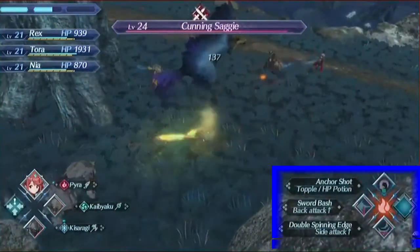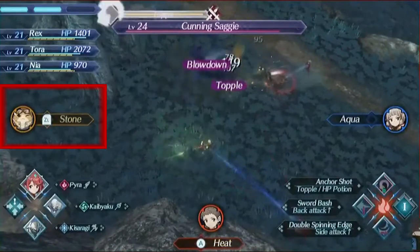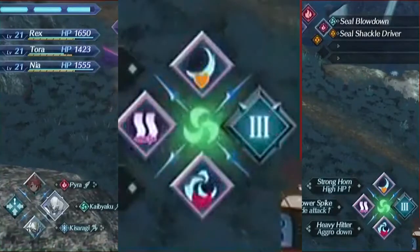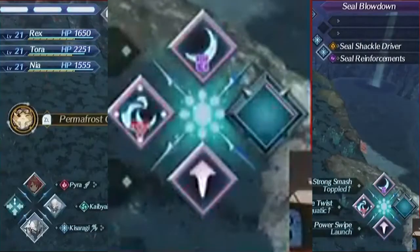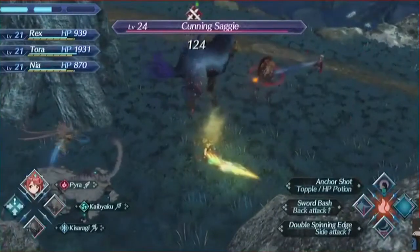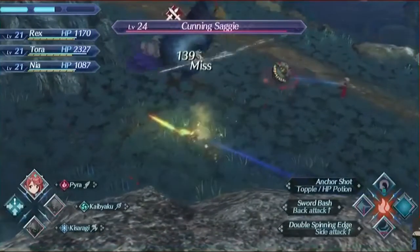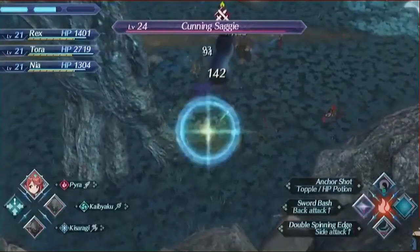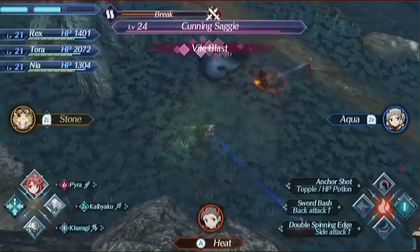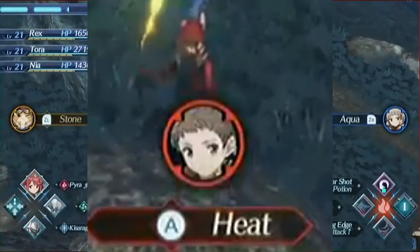The 3-hit combo can also charge basic arts, shown at the lower right of the screen. Each blade has a different element — for example, Tora's blade is a stone element, Nina's blade is an aqua element. Rex has three blades: Pyra (fire element), Karabaki (wind element), and Karagaki (ice element) — I might be butchering those names. If you use basic arts in the 3-hit basic combo, you can charge a new type of art called elemental art. Elemental arts have multiple levels and need to be charged up before use — you can't use them at the very beginning of battle.